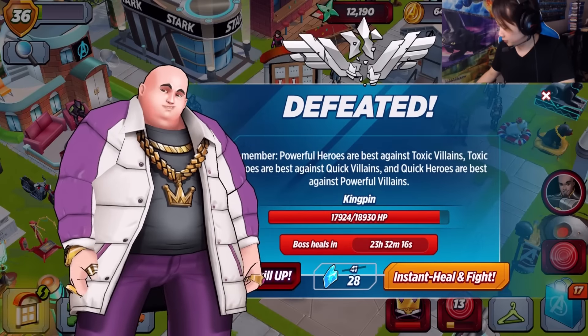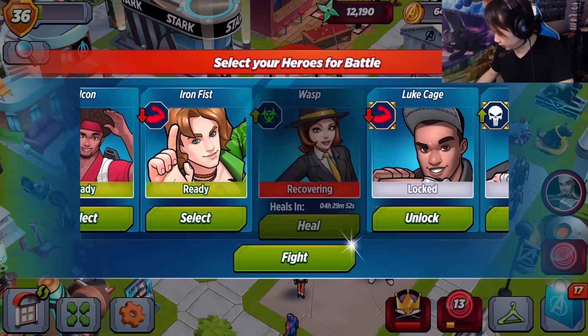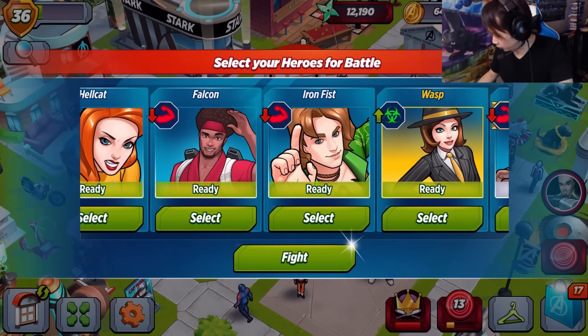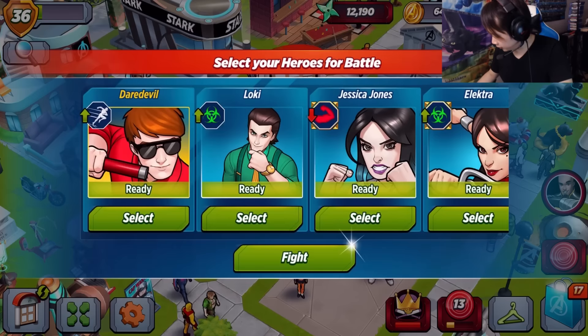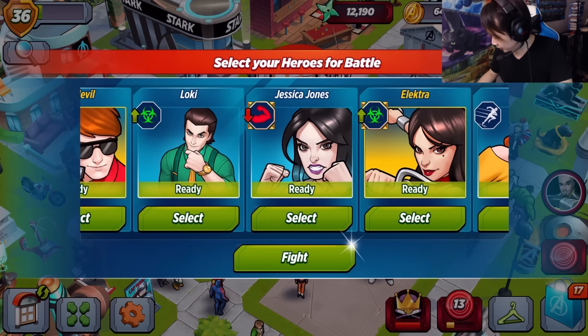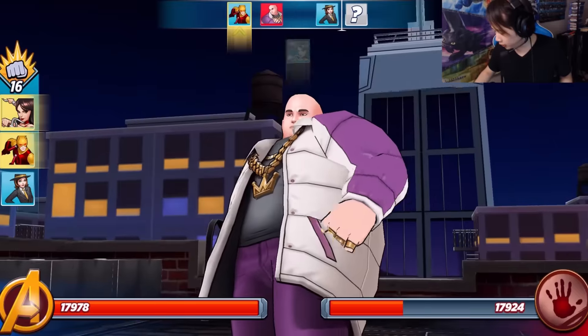I did not see that coming. I shouldn't have done that. Alright, let's heal Wasp a bit. We'll bring Wasp in there, and I am going to bring Daredevil as well as Elektra - some of my strongest fighters in this game so far. Let's bring them all in.